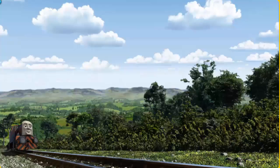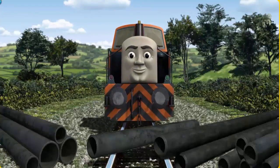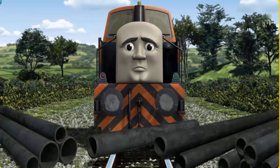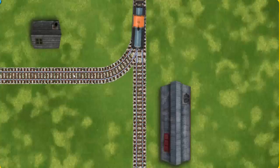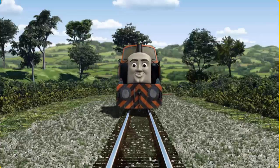Den went through the countryside. Suddenly, the tracks were blocked. Den had to stop. He needed to go a different way. Find the track that goes nearest to the shortest building. Let's go!